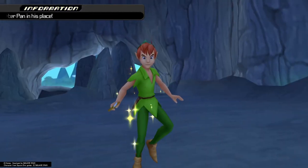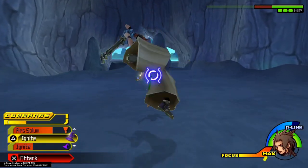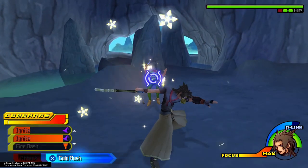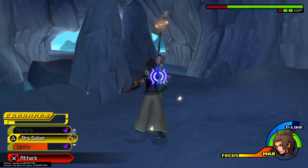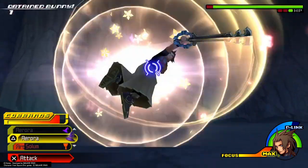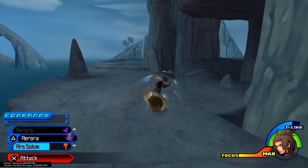We are going to use Ars Solum to put Peter Pan in his place like never before. This fight's pretty easy. Starts off with an Ignite, then a full combo. Two hits into Ignite, two more hits into Gold Rush. Hit, Ignite, hit, Ars, and done if I can time this command. Really slick boss fight — very satisfying, very easy. I guess I lied earlier when I said Symphony Master was the easiest boss, if you count that as a boss at least.